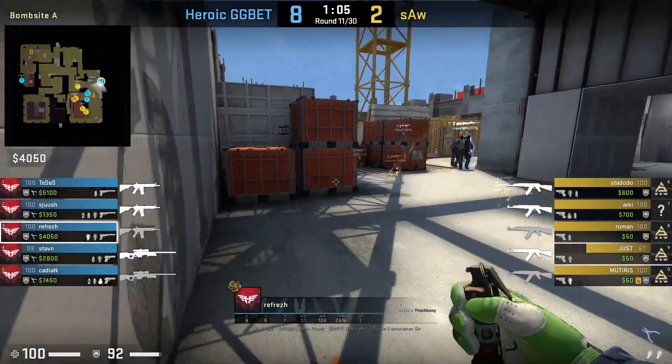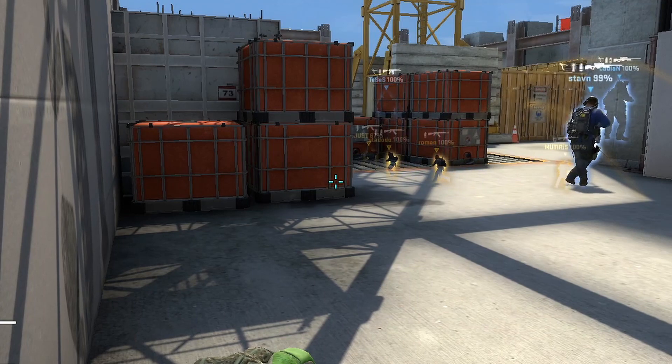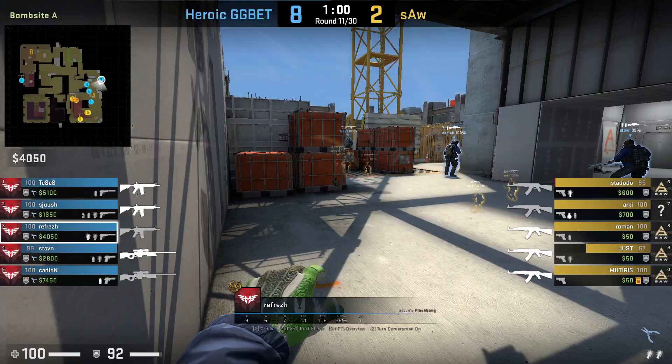Refresh is going to flash ramp for Tessis. He aims near the bottom left corner of this square, then jump throws. This is the most common ramp flash in the pro scene.